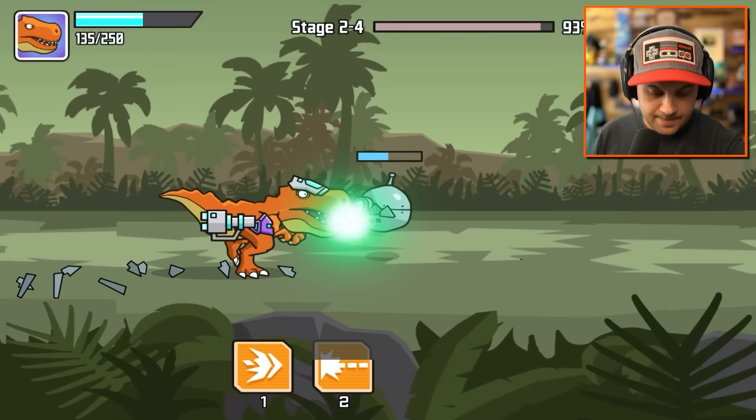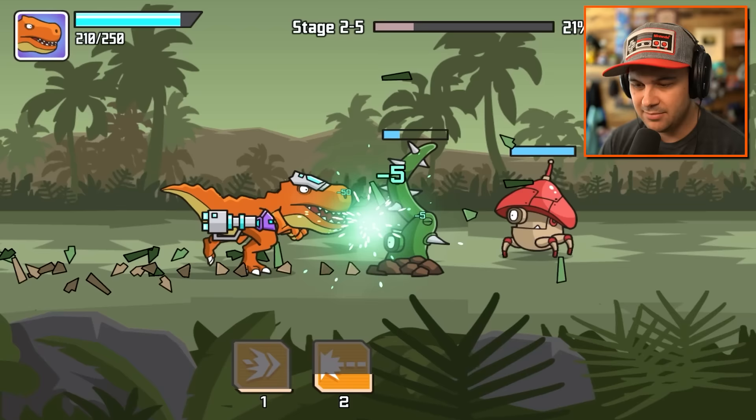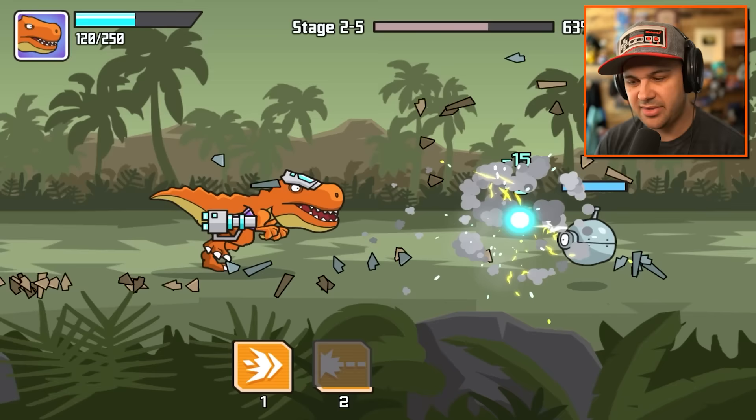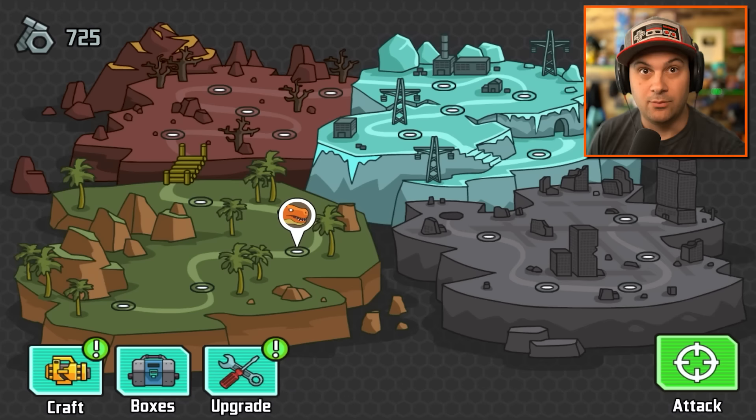2-5 - this should be the last sub-level of level two. I'm literally attacking robot vines. What the heck is happening? Who designed these robots? They're kind of cool, to be honest. Are they practical? I don't think so. I don't think someone would actually go out of their way to create a robot that looks like a spiky vine. Like, what does that do? But they're cool, scary robots. We've made it through level two.